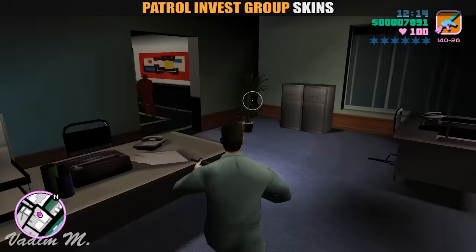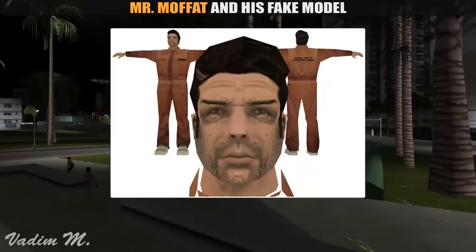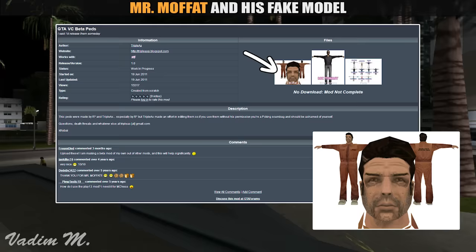Some of you may already know that there was a cut character by the name of Mr. Moffat, whom Tommy would help to escape. If you don't know who he was, pause the video and read this unused text found in the game files. The sad thing is, people always refer to a model saying that it was taken from the game files, claiming it is Mr. Moffat. The truth is, this model came from a mod made by AAA ages ago, which was never released. Sadly, the original model of Mr. Moffat was never left in the game files. Maybe it wasn't even made, but who knows.